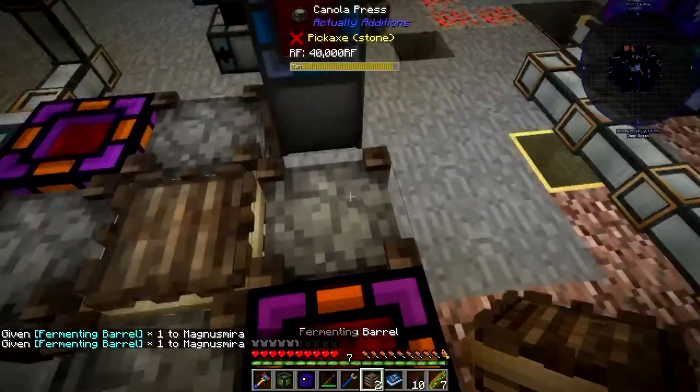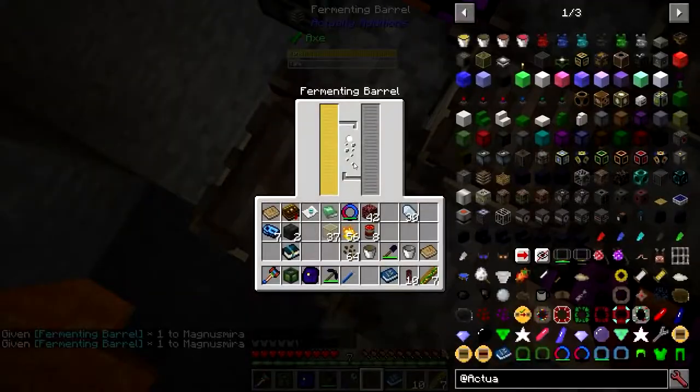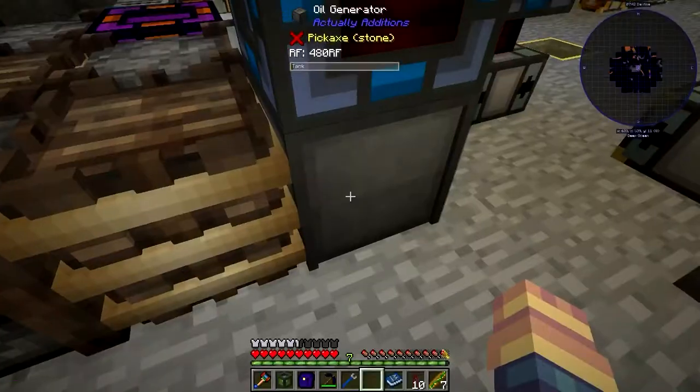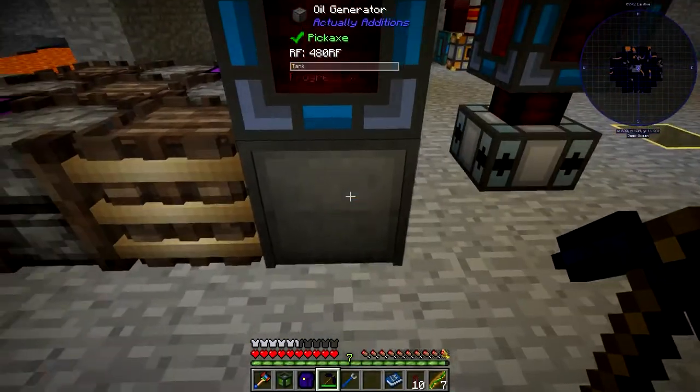If we get two more fermenting barrels, we can put one here and one here. As you can see, that one filled and that one filled. And all three of these are actually in your auto-output - this is producing power.